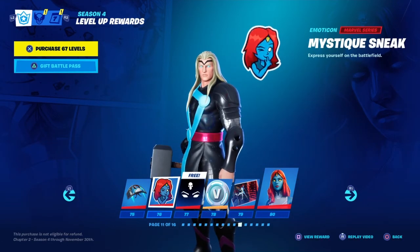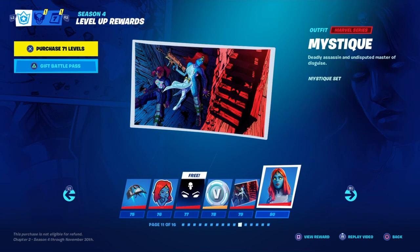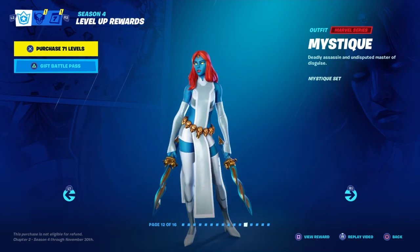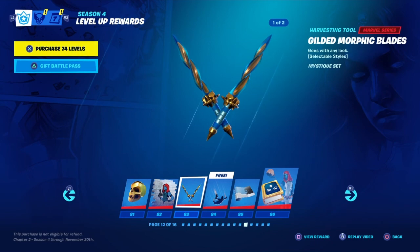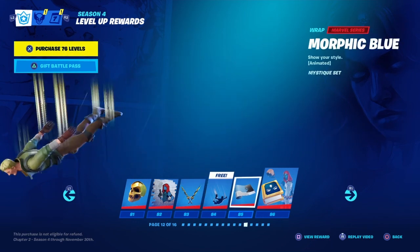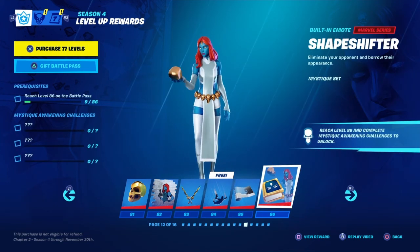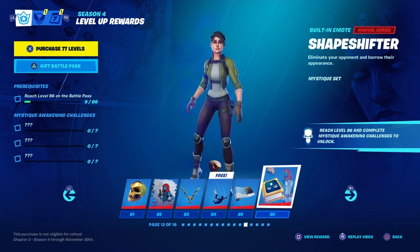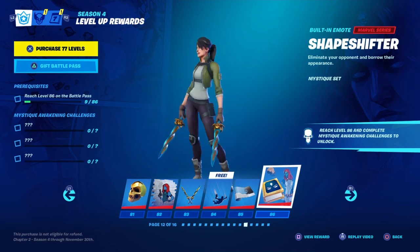Cool. Mystique Sneak — cool banner, hundred V-bucks. Identify — this is Mystique. Oh my, that's a cool skin! Mystique School, True Mystique. Wooden Rays — that's cool, that's so good! Oh my, that's such a good thing. X-Zip Ribbons. Morphic Blue — that is such a good wrap, watch the blue and white come down. Oh that looks so cool. Shapeshifter — what does this do? Eliminate your opponent and borrow their appearance. Wait, so does that mean when you do the emote it turns into their skin? That is so sick! So I could finally be a Renegade Raider!